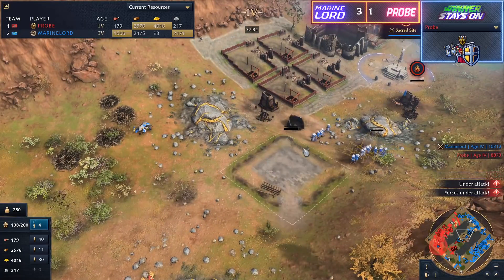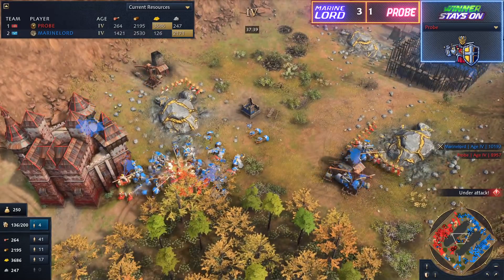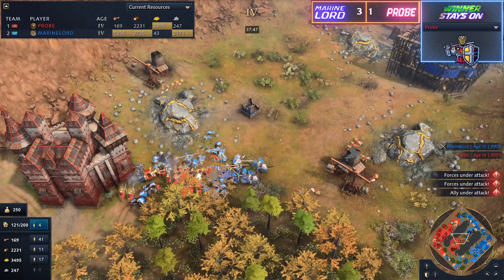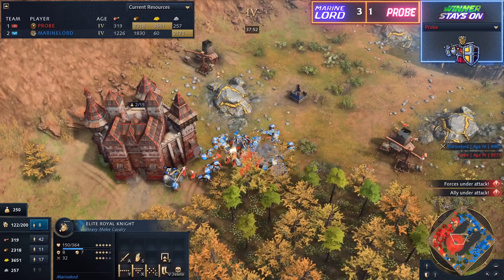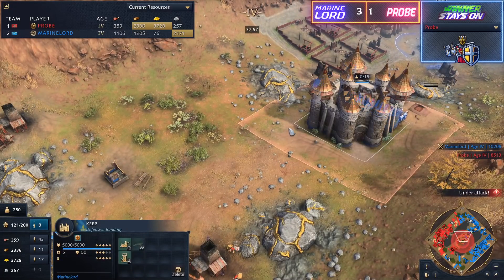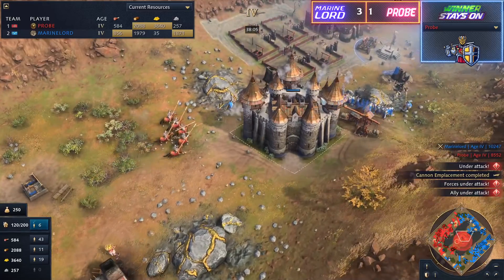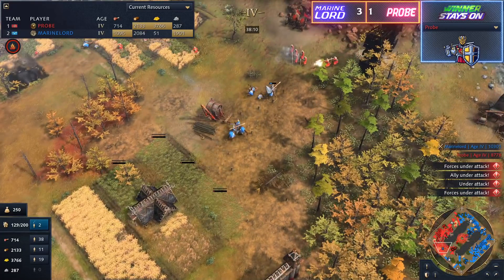The Streltsy need to get up here right now because the majority of these Springalds are going to go down. The cannon on the front line — the majority of the siege — the Streltsy look like they fell back at the worst possible time. A huge amount of villagers out on gold despite stacking up 4k gold at the moment — Probe still decides it's going to be in his best interest to stay on that gold. Maybe he doesn't want Marine Lord to get it, but speaking of Marine Lord getting it, it looks like he's getting it at the moment because all of these Streltsy are opening fire. Marine Lord looking to secure the back gold mines with another keep and hopefully get a decent surrounding.